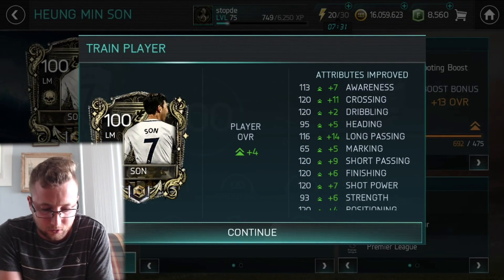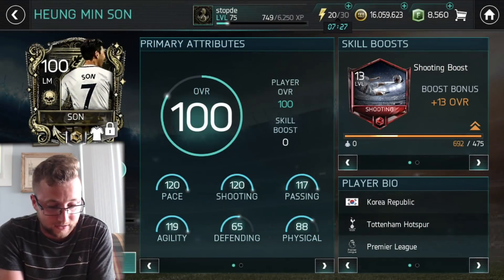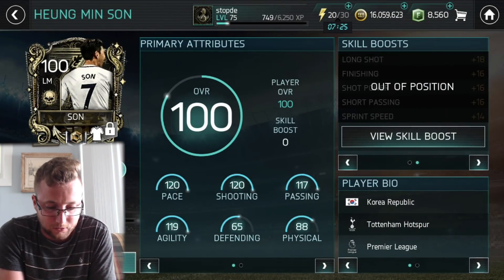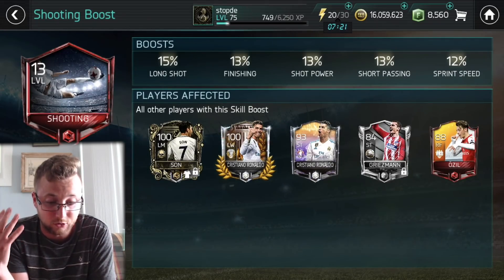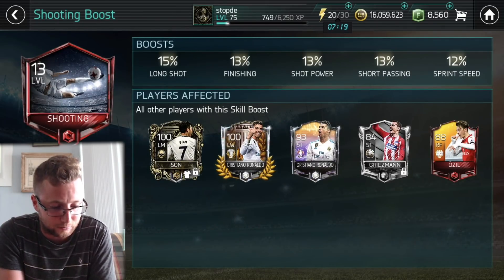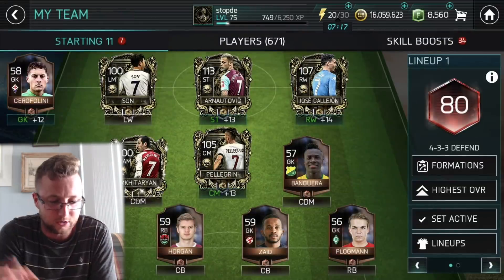113 awareness, 120 cross, 120 dribbling, 95 heading, 116 long passing. Got the shooting boost as well, which is really going to help — so if he is in position he gets a long shot boost, finishing boost, shot power boost, short passing boost, and a sprint speed boost. So we're going to go and do gameplay with this team.